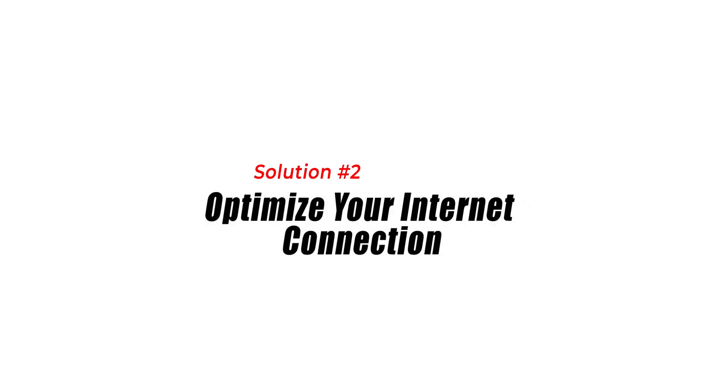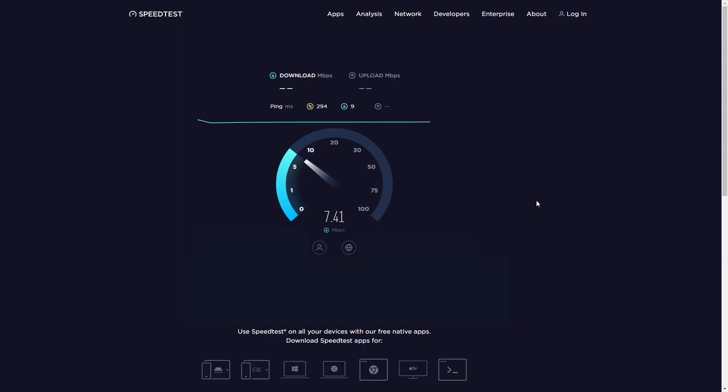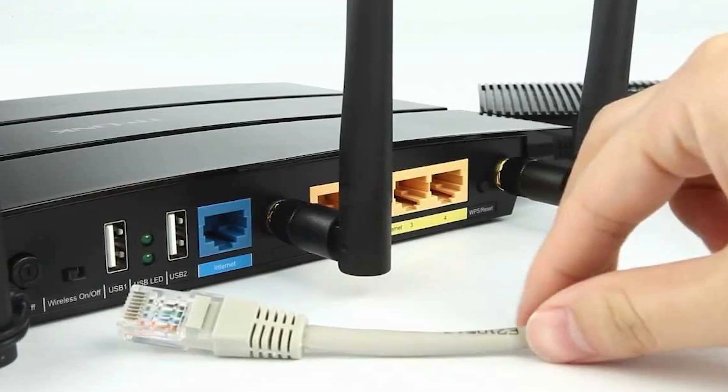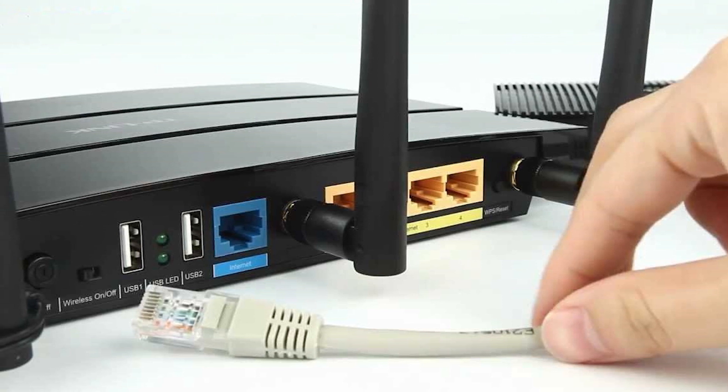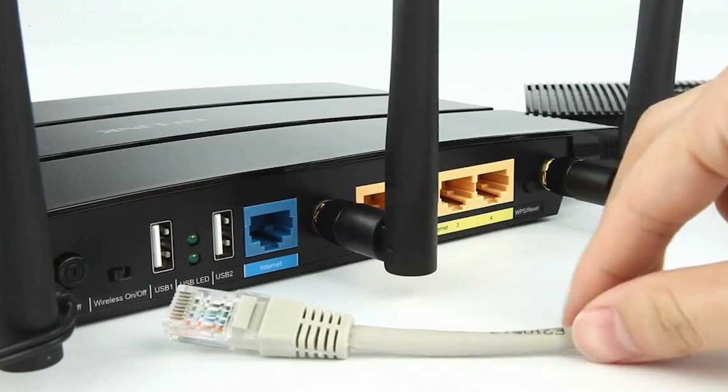Solution 2: Optimize your internet connection. Optimizing your internet connection can help reduce high ping in CSGO by ensuring a stable and fast connection. Use online speed testing tools to measure your internet connection's speed and stability. Ensure that your connection meets the minimum requirements for online gaming. If you're using Wi-Fi, consider connecting your gaming device directly to the router using an Ethernet cable. Wired connections generally provide lower latency and more stable connections than wireless connections.